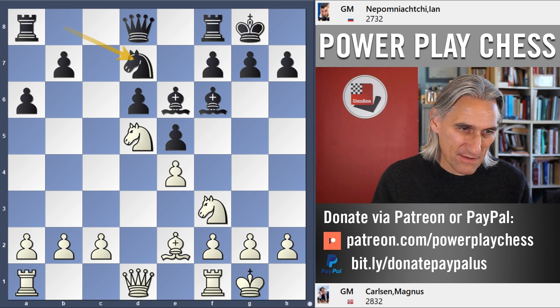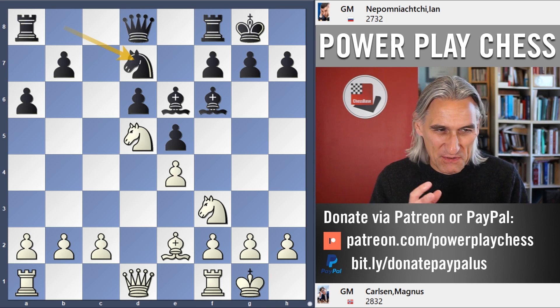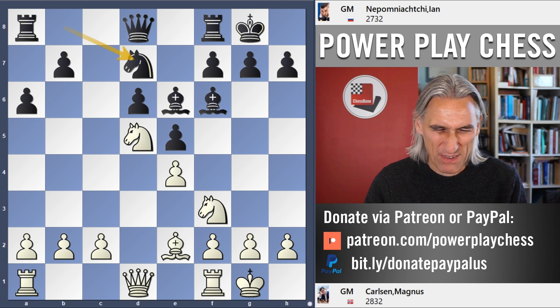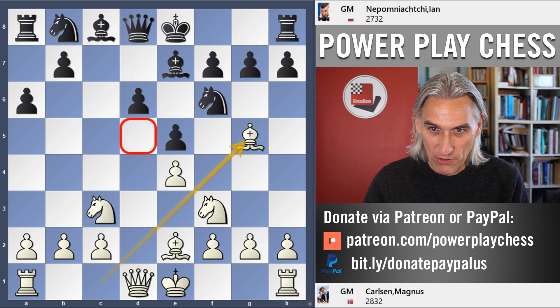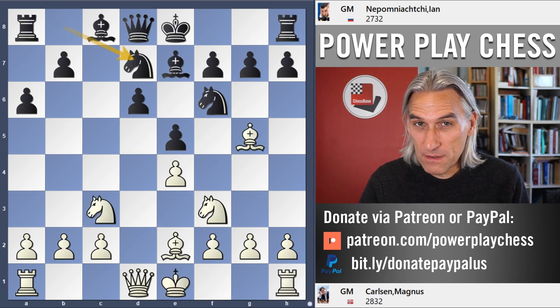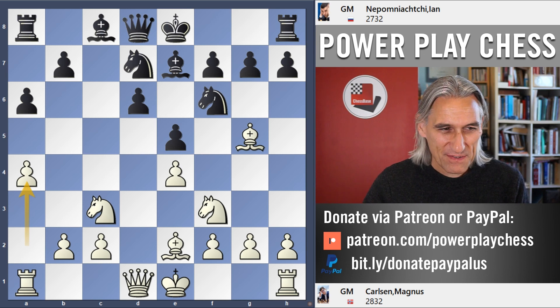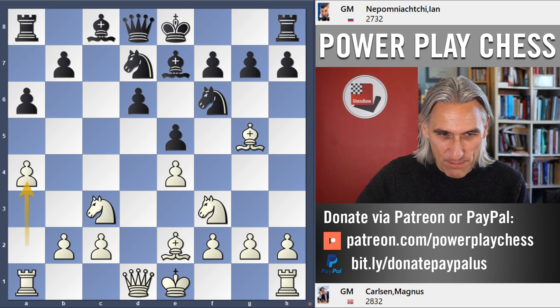Carlsen is obviously hoping to get one of his positions where he has some slight positional edge, but it's nothing to write home about. Nepo chooses the other move, knight d7, which is also very reliable. And Carlsen plays a4, going for the queenside squeeze.